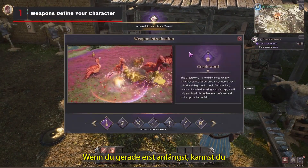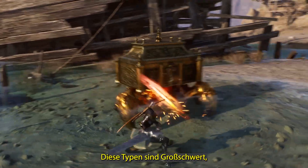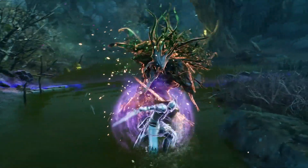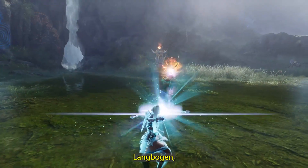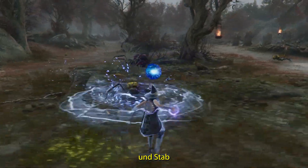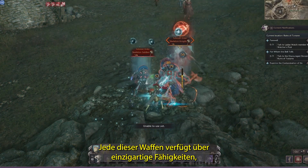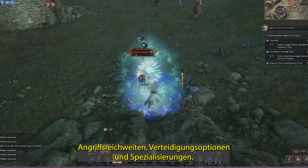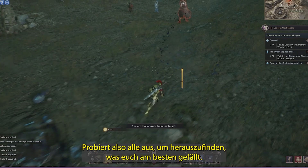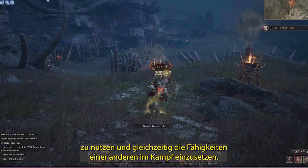When you're just starting out, you'll be given the option to choose between a combination of seven different weapon types: the greatsword, sword and shield, daggers, longbow, crossbows, staff, and wand. Each of these weapons has access to unique skills, attack ranges, defense options, and skill specializations, so try each type to see what you prefer most. You can also pair different weapon types to get the benefits of one weapon while using the skills of another mid-fight.